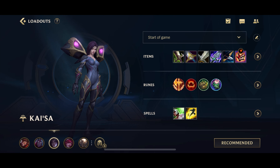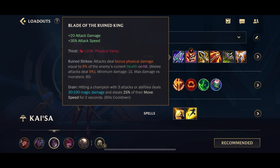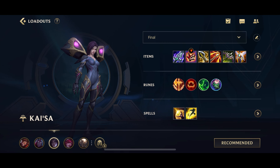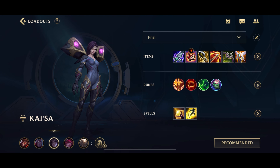This is going to be the build at the start of the game, and then the build changes later — there is a final build. So here's what the final build looks like: Blade of the Ruined King, boots and an enchant of course, Infinity Edge, Runaan's Hurricane, Mortal Reminder, and Guardian Angel. There is a variation to this build which goes for Solari Chargeblade instead, and I'll explain it a little bit later on.